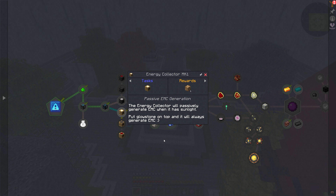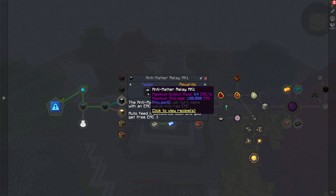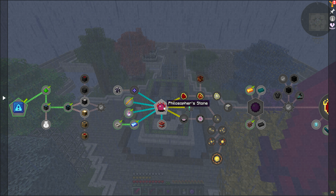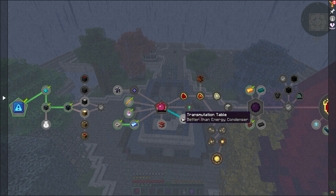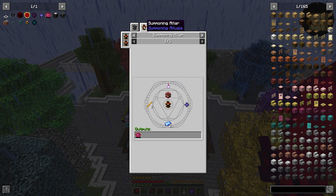When it is sunny, the energy collector will generate EMC and can tier up to higher tiers. The higher the tier, the more it can hold and how fast it creates EMC. However, do we 100% need to do this by placing an energy condenser next to an energy collector or antimatter relay? Because we're wanting to go another route — I thought the transmutation table just handled all that. So let's go this way and see what happens.